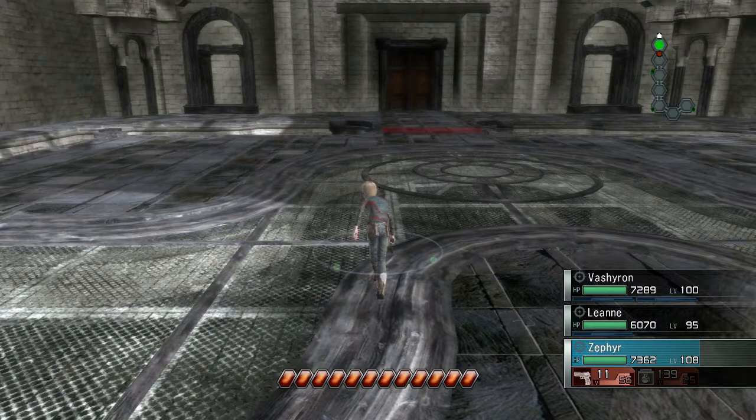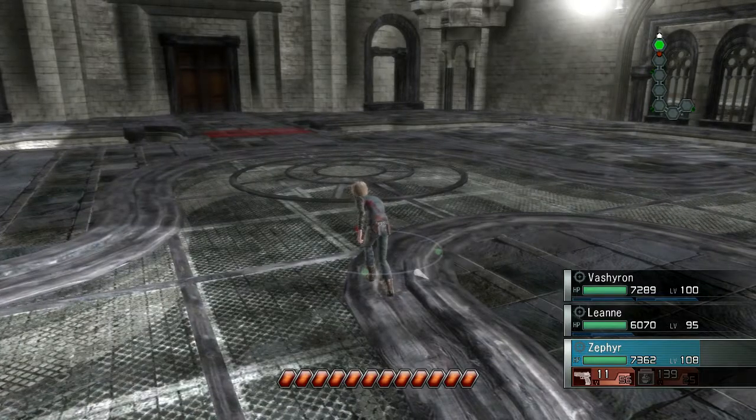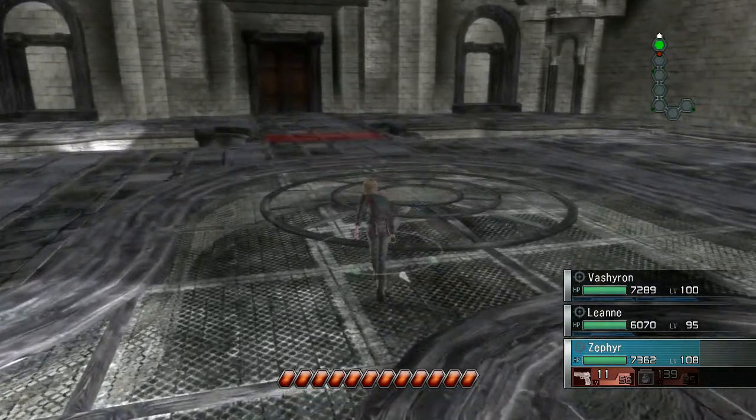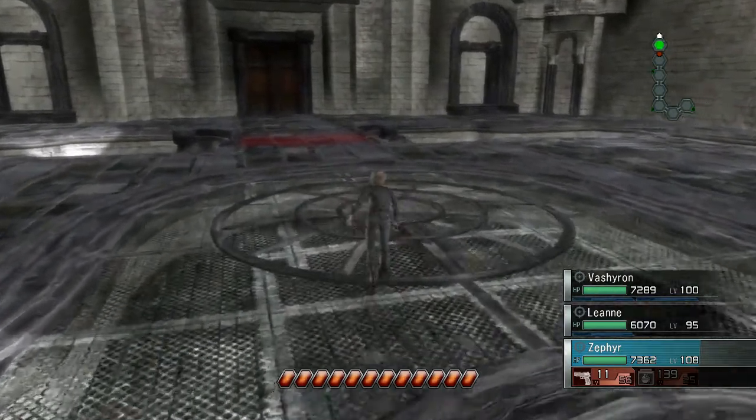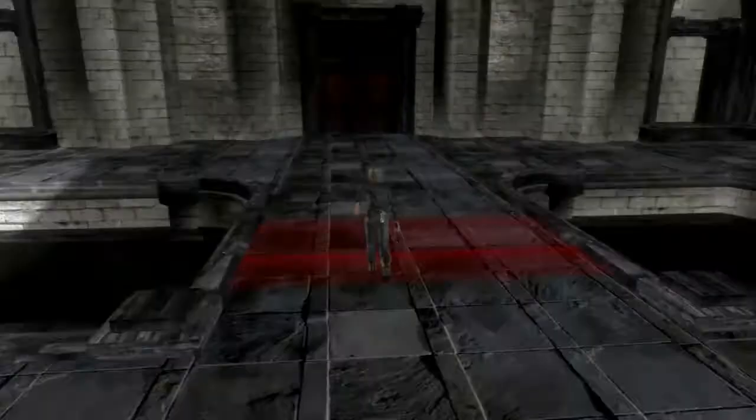Hey guys, this is Eskimo Poodle, and we are back to the Let's Play Resonance of Fate on the Sony PlayStation 3. Last time we made our way to Adersil up on level 1, and all the guards out front were slaughtered. Now we've got to figure out what's going on here and get a lot of good loot from the enemies hopefully, which are rather tough human enemies.